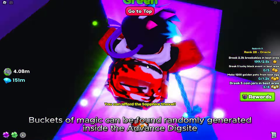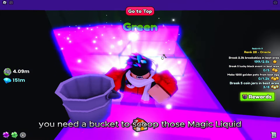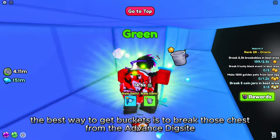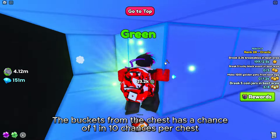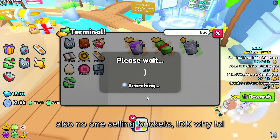Buckets of Magic can be found randomly generated inside the advanced dig site. You need a bucket to scoop up the magic liquid. The best way to get buckets is to break chests from the advanced dig site — buckets have a 1 in 10 chance per chest. Also, no one is selling buckets, I don't know why.